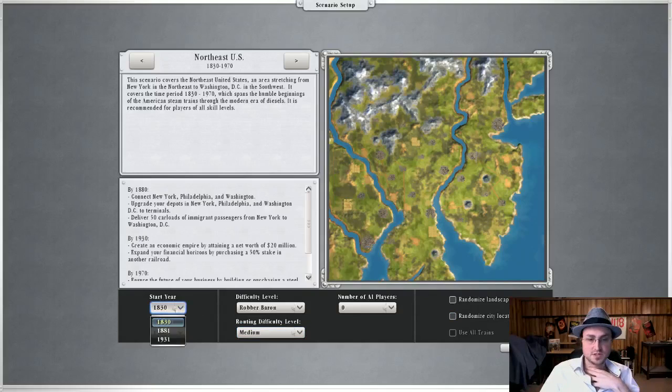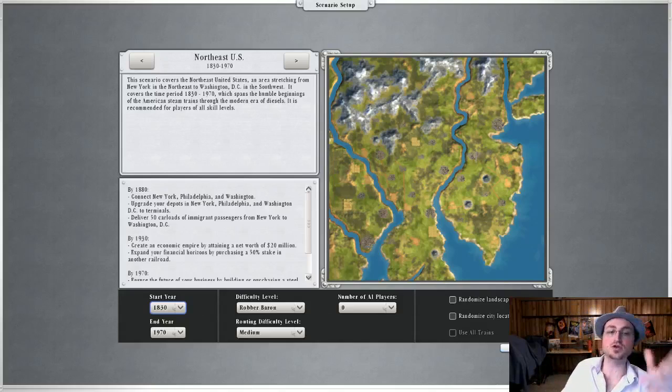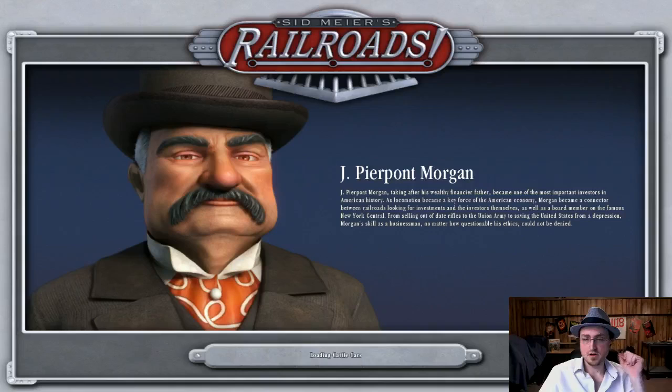There are a few different starting points — oh, if I didn't want to play this first bit I could start right from the second one. But I'll do this. This scenario covers the northeast United States, stretching from New York in the northeast to Washington DC in the southwest. It covers 1830 to 1970, spanning the humble beginnings of American steam trains through the modern era of diesels. Recommended for players of all skill levels.